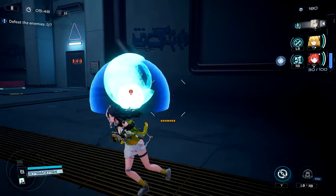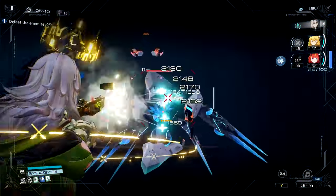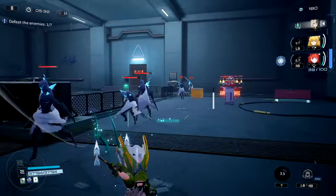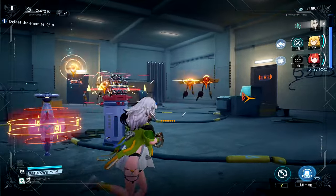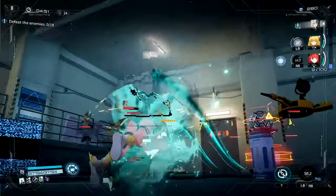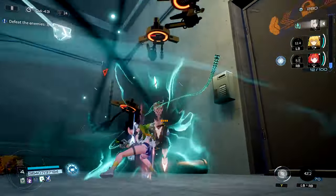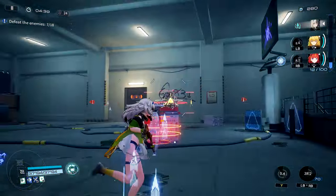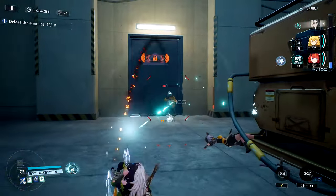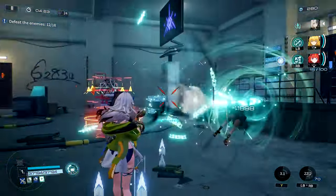This ability sounds pretty good on paper — a team-wide heal, great AOE, and good damage potential. But due to its 100 energy cost, the fact that Ichil is a shotgun user which already takes an eternity to charge her ultimate, and the fact that all operatives share a single ultimate meter, you will rarely ever see this ability in action unless you go completely out of your way to make it happen. I honestly still have no idea why all characters share a single meter for their ultimate, or why S-energy is a thing, even though skills already have built-in cooldowns.